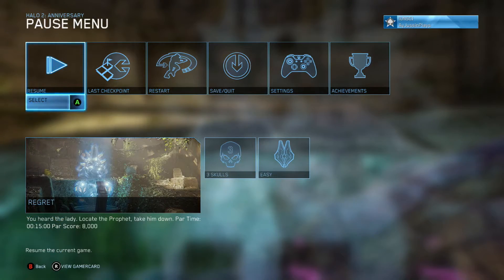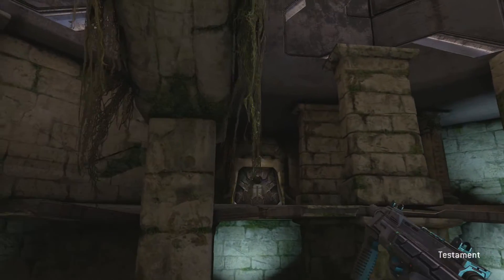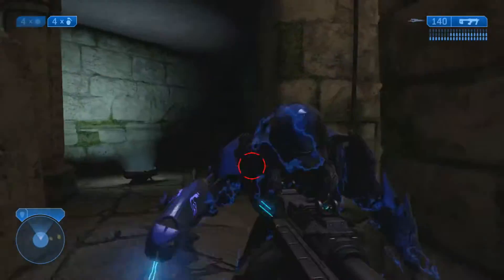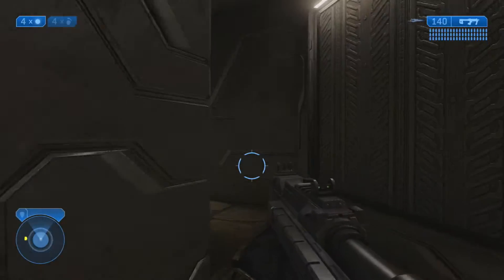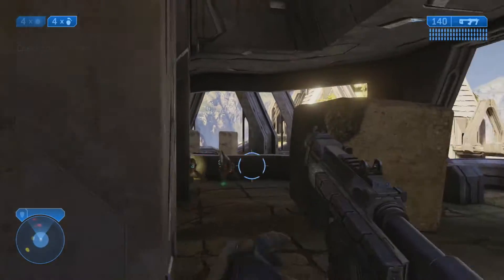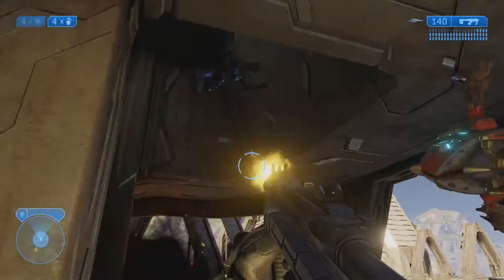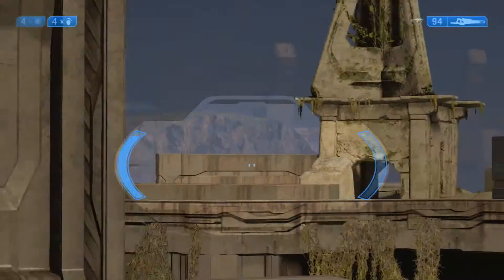Welcome back everybody. We are on the second toy — this is on the mission Regret, and it is a Regret toy. I'm gonna start from the very beginning of the mission because it's not even that far in; it's just like the previous one, it's in like the next room. You're gonna wanna come through here — you may have to fight an elite, probably kill some grunts. I like to clear out the area a little bit, especially the Jackal Snipers on this ledge here, because you have to do a grenade jump.